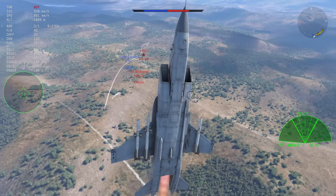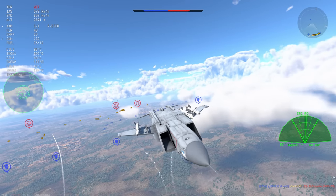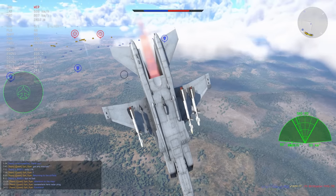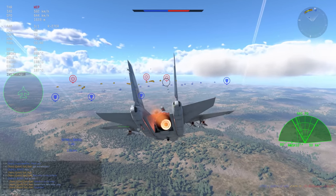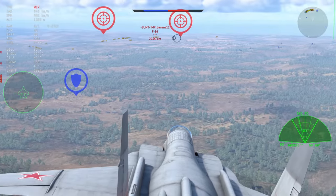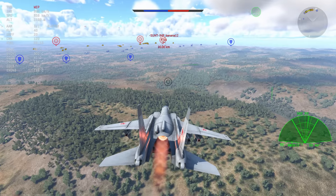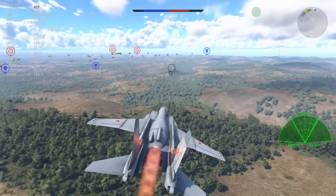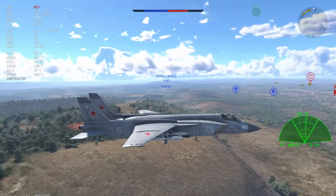The MiG-29 does get absolutely yeeted by an AIM-7, which means there is only one enemy left — that F-16 from before. You might think this is going to be a fairly easy battle because the R-27ER is an exceptionally good missile, but missiles are only as good as the radar attached to them. So if you put the R-27ER on the Yak-28 radar — that big bomber — it's going to do absolutely nothing.